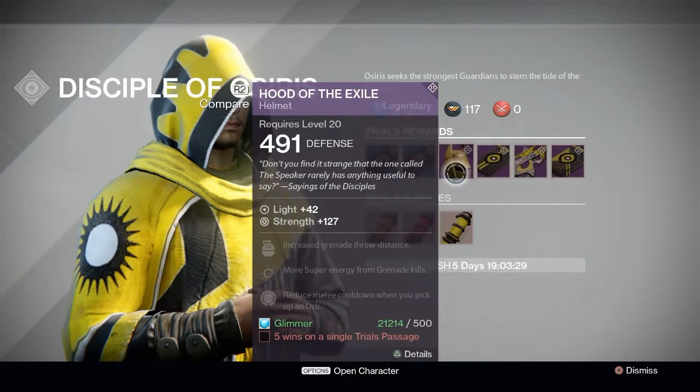Lastly we have the Hood of the Exile. This is a straight strength build, and the stat level is pretty decent. It has increased grenade throw distance, which is a really good perk, plus more super energy upon grenade kills and reduces melee cooldown when you pick up an orb. Anything that has either increased throw distance or melee attack speed I'm always trying to get — those are the two things I stress in PvP. Being able to throw grenades further has helped me out tremendously.